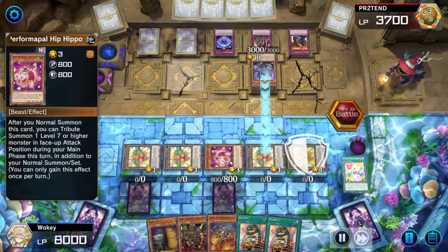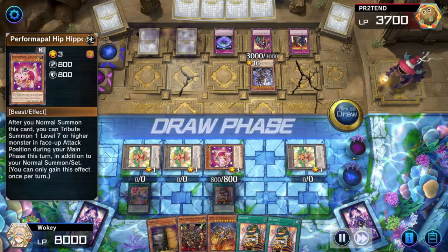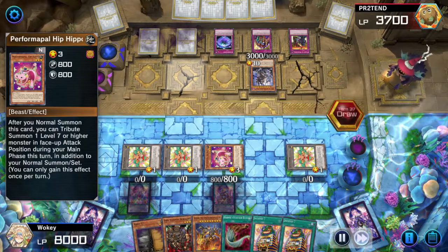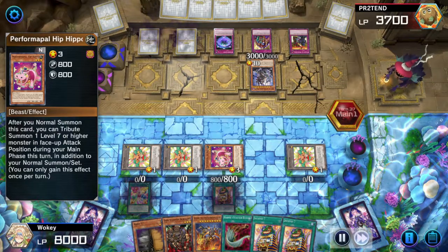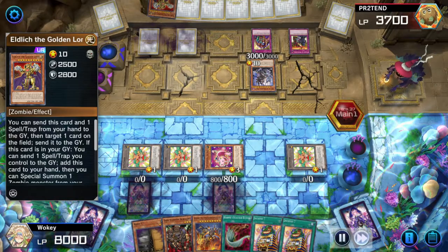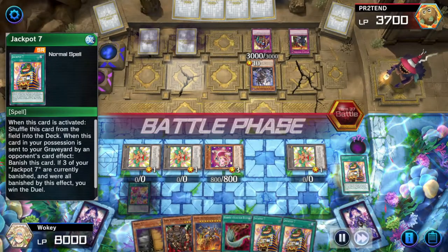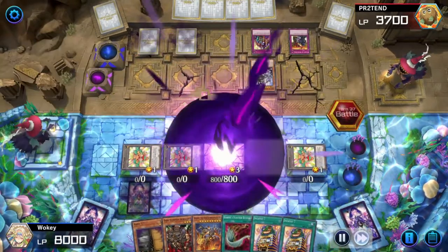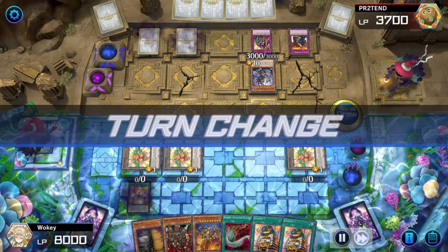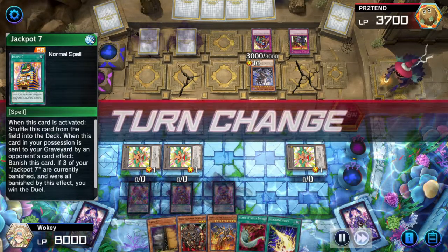I draw Harpy's Feather Duster — I'm not gonna be using this for a very long time. I was almost certain he had the Eldlitch counter trap and was just waiting for it. There you go — it activates Jackpot Seven. I just need him to do it two more times, and then I'm like, okay, you know what? Guess what's going face down now — my other two Jackpot Sevens. Let's see if he's gonna do it again. He activates Eldlitch, gets rid of a floodgate, doesn't summon Eldlitch because he can't, then activates Eldlitch again and goes for the Hippo token.